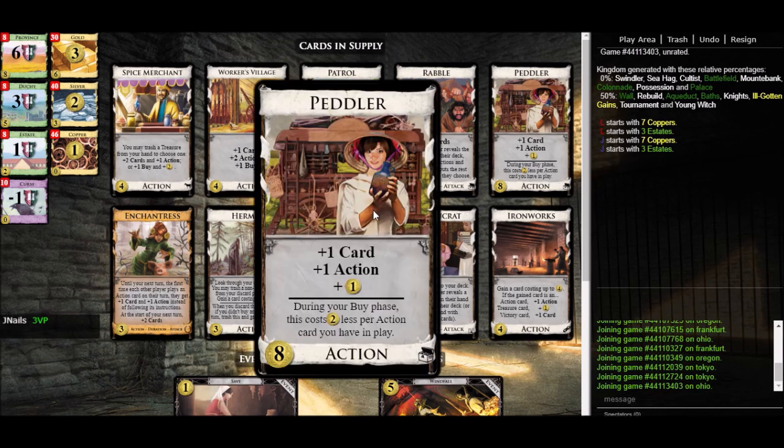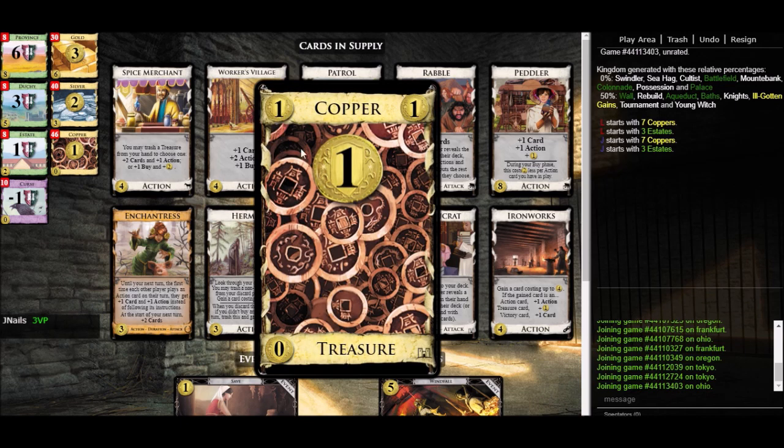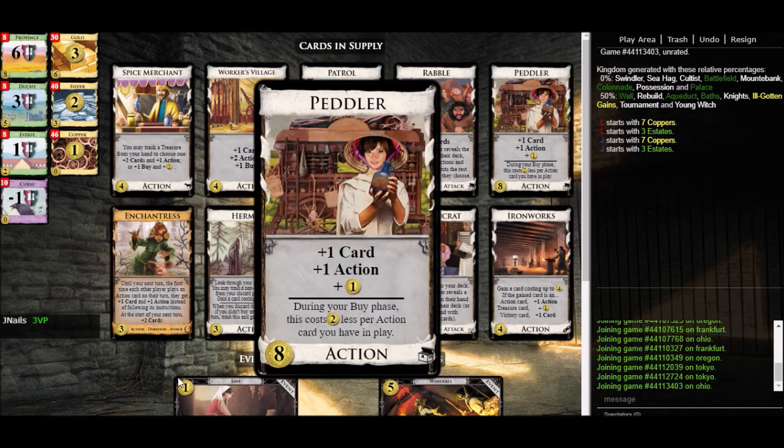Other cards left in the kingdom: Peddler. That's a cantrip — mentally subtract out plus one card and plus one action — and you'll see the real effect, which is just plus one coin. That's pretty good. Copper gives plus one coin but with the big implicit drawback that you have to draw through it. For every copper in your deck you have to draw through one extra card. Put ten Peddlers in your deck and you get ten coins at zero extra draw — Peddler totally covers its own draw cost and action cost. So it's basically free money if you get it.